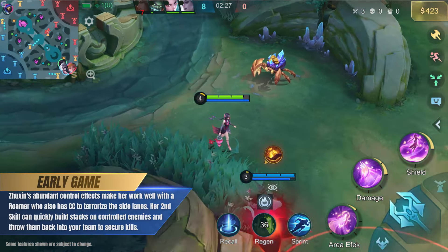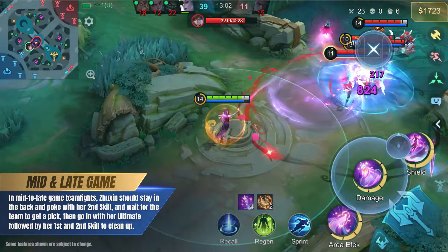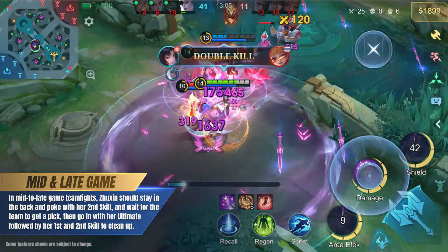Jushin's abundant control effects make her work well with a Roamer who also has CC to terrorize the side lanes. Her second skill can quickly build stacks on controlled enemies and throw them back into your team to secure kills.